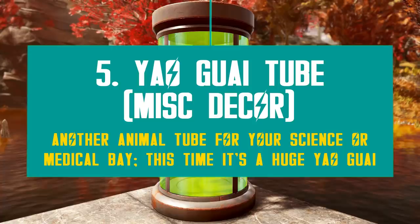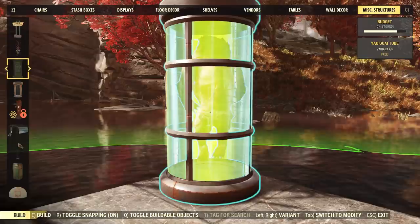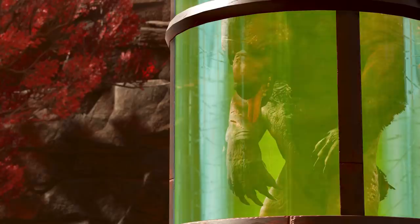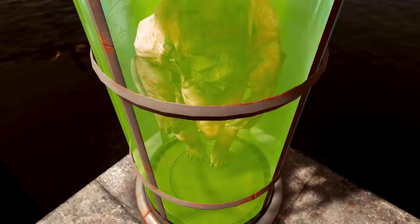Tubes and more tubes — the next new reward is a Yaguay tube. At least this one looks better than the cricket. First, because this huge creature is way more fitting for this large tall tube, and secondly, the wasteland bear has a lot more texture on its body, so it will naturally look great anywhere you decide to place it. When you zoom in, you can see all the fur details, as well as some bites and scratch marks on the preserved body. The tubes don't end here — expect more to come in future patches.